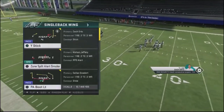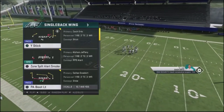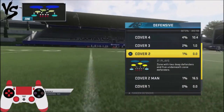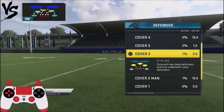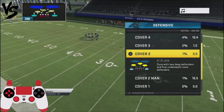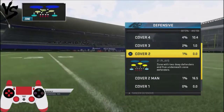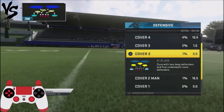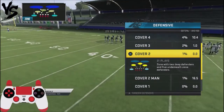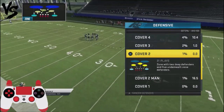The play we're going to look at is play action boot left. I'm going to look at it against cover three, cover two, and cover four. This is not necessarily the best play against anybody that uses a lot of heavy man blitzes, because a lot of these routes take time to develop. But if you run into a guy that runs cover two, cover three, or cover four, you can pick up some really great yards with this. It stretches the ball down the field.